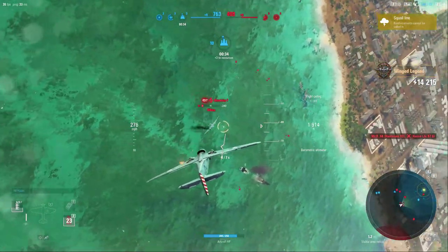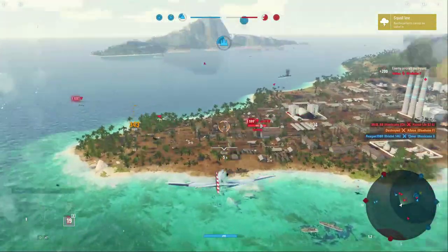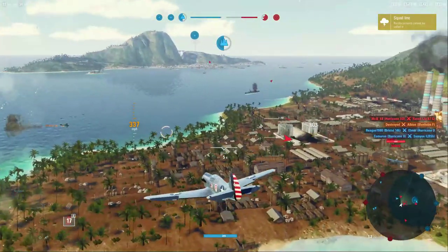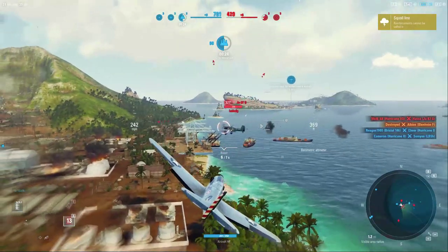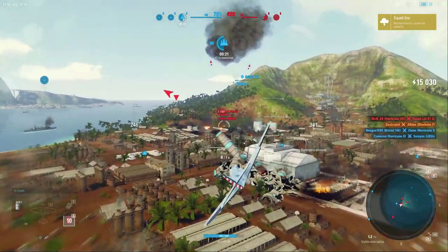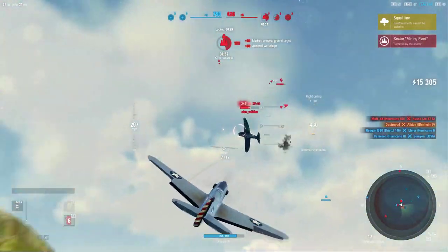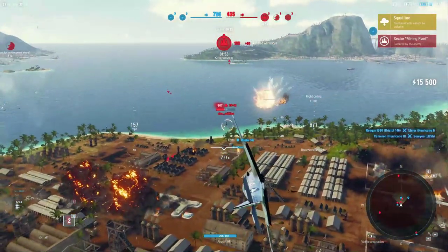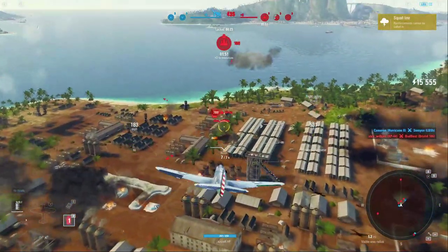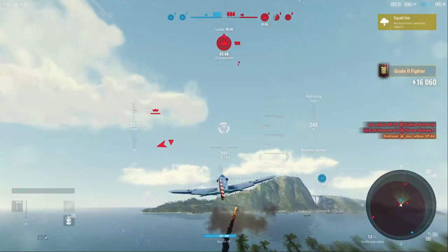Picked up Wing Legend, knocked out the target. Speaking of the Rocket — here's the Rocket. He managed to flip the zone, which is actually good because it gives us a chance to kill him. Got him — just picked up Grade 2.